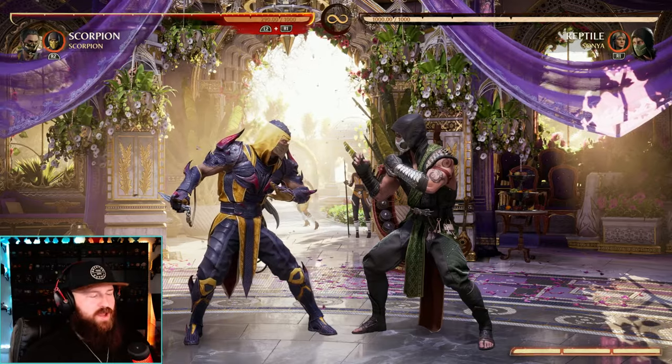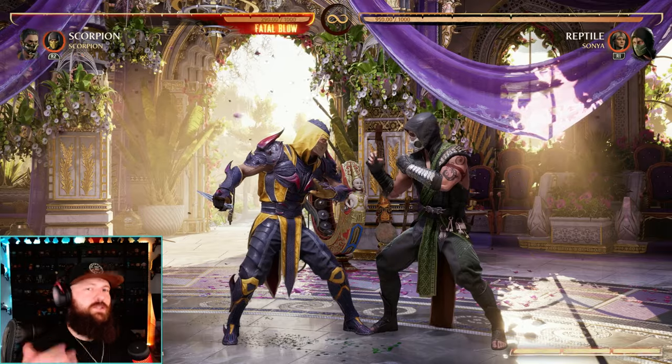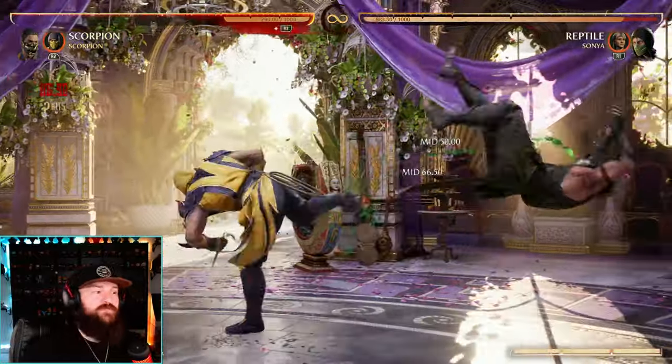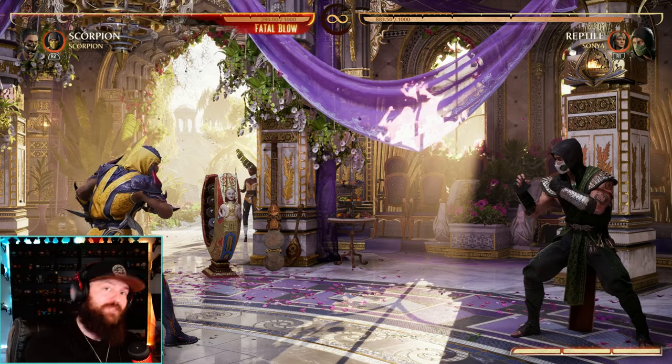A couple of nice small changes for Scorpion as well. His forward 3 cancel frames are now two frames earlier, and canceling into a special move also has one less recovery frame — kind of nice. Forward 3-4 is now faster on startup by one frame. Not much, but we'll take the small buffs we can get.